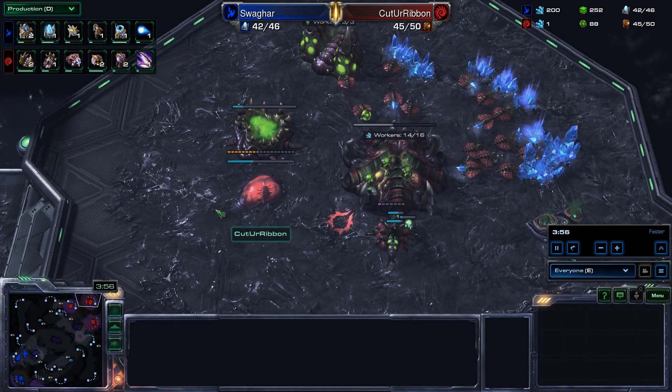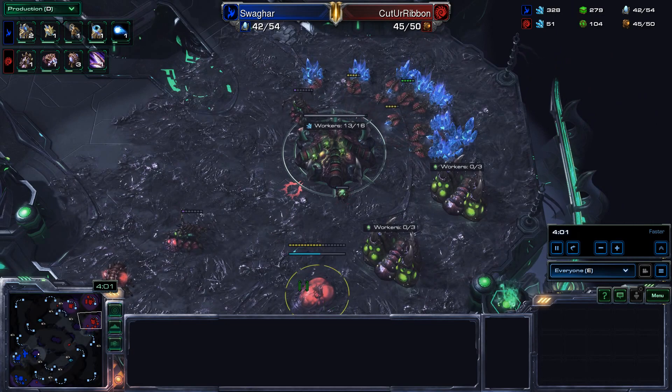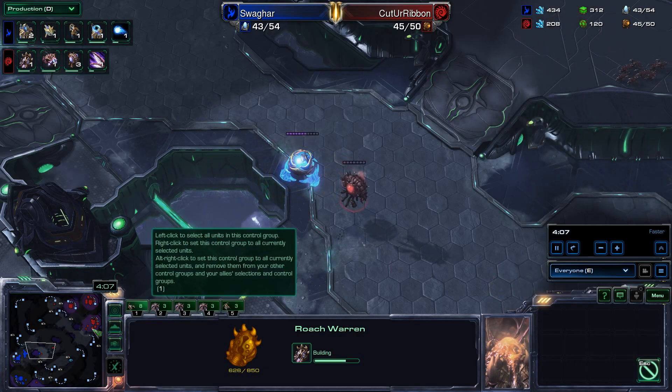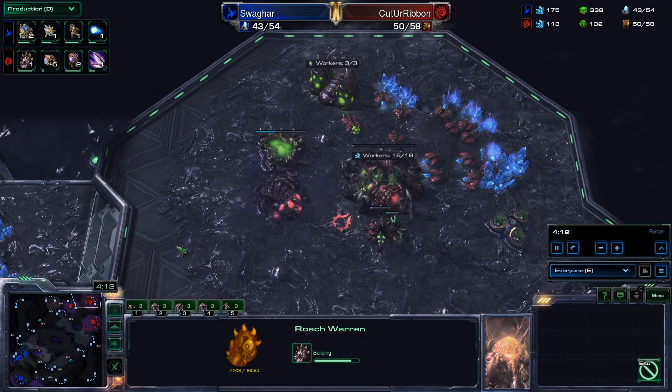Evolution Chamber coming up for Cut Your Ribbon. We're going to call him Ribbon from now on just because names with lots of syllables are difficult. Petit Drogo being an exception as it just kind of flows off the tongue — Petit Drogo, Petit Drogo — it just feels like two syllables rather than four.